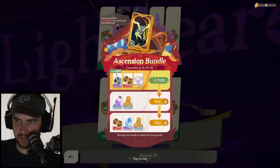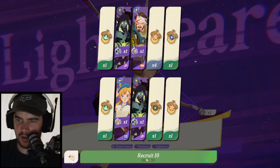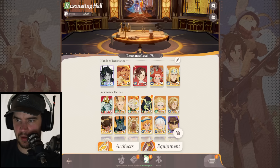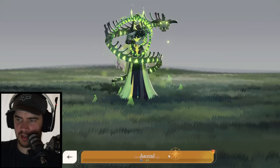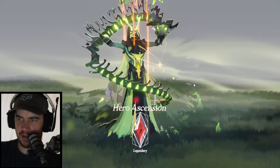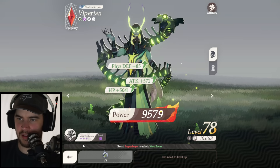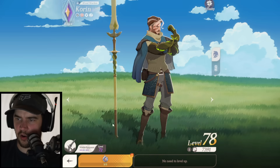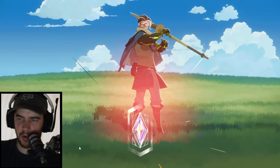Wait, do I have enough to ascend Corrin? I do! Nice, we'll take that. Yes, the little baby keeps growing. What do we need for the next ascension? Another eight copies. We're doing all right on that — Corrin gets another upgrade. Let me show you where we're at on the account.